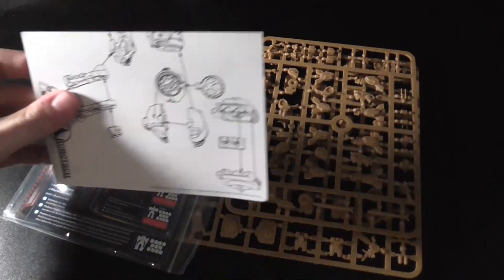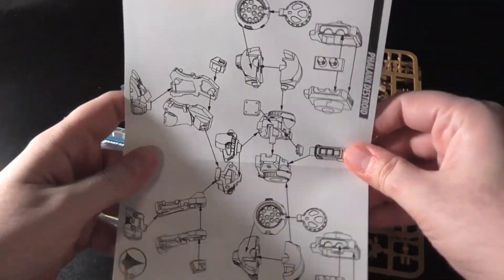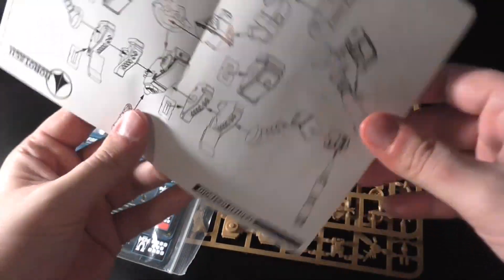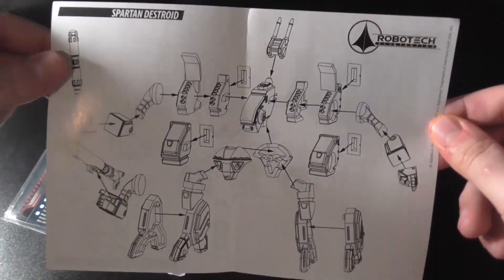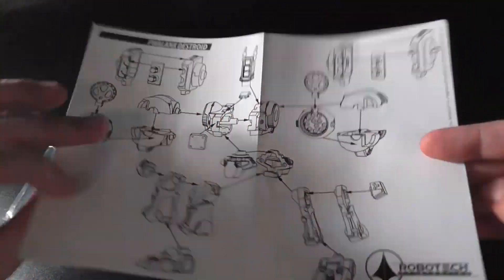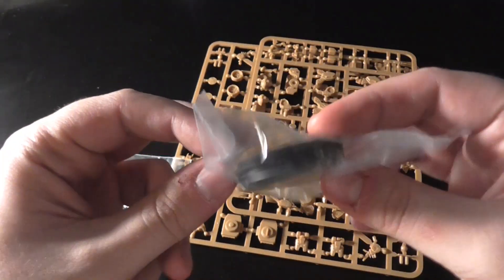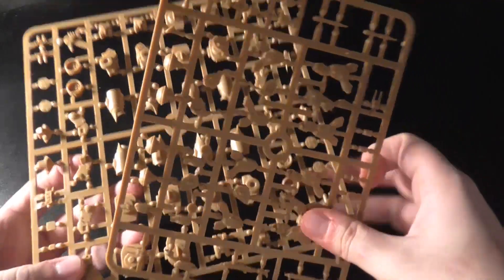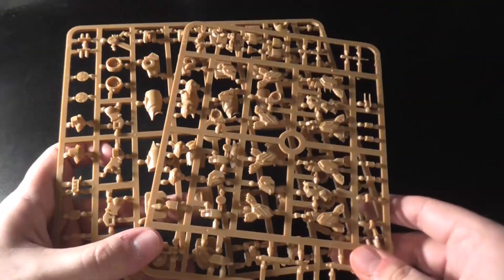So, much like the Valkyrie box, you get your little set of instructions here. Shows you how to build the Phalanx and then how to build the Spartan. The Spartan has a bunch of options, which is kind of cool. Bases! Your stat cards — again, quite a few. And then the actual model itself.